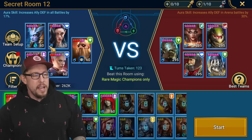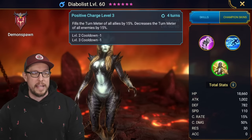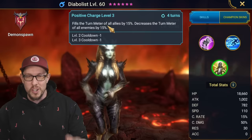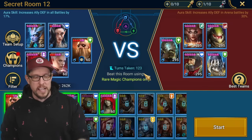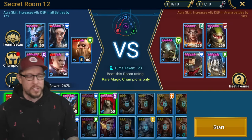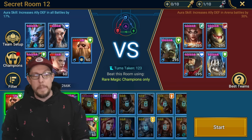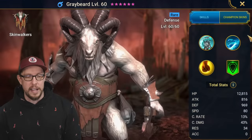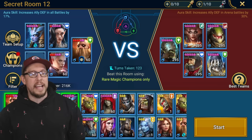Executioner has a great aura - defense in all battles by 17%. A defense aura is really hard to come by on a rare champion, that's why I like him. Diabolist is another campaign farmable champion - she brings increased speed with an AOE attack and control on the A3. All these champions are super accessible. Graybeard is another campaign farmable option with an AOE freeze in his kit on the A2.